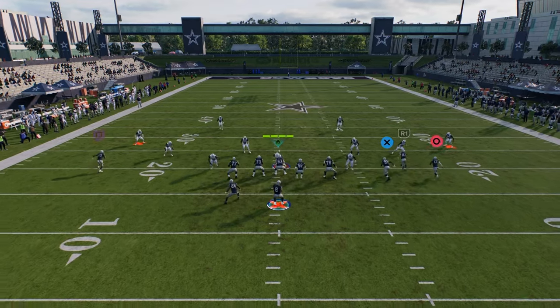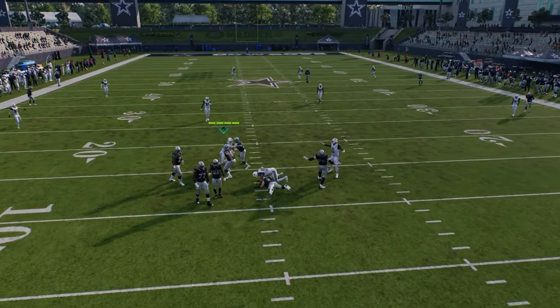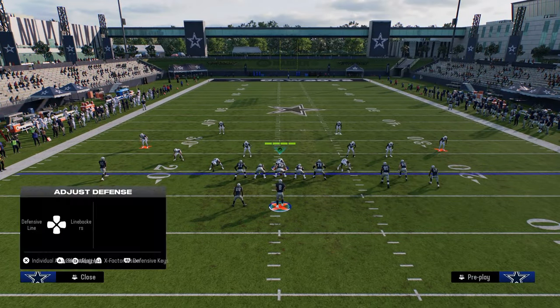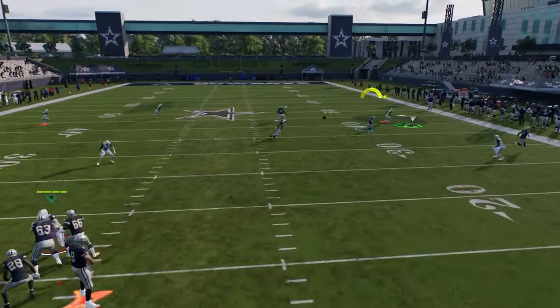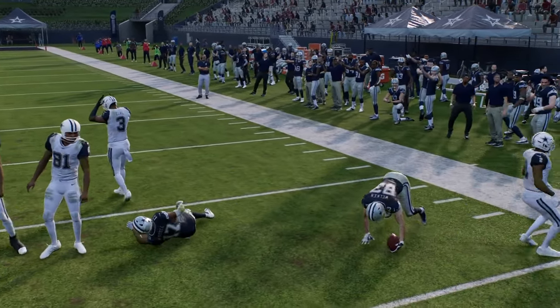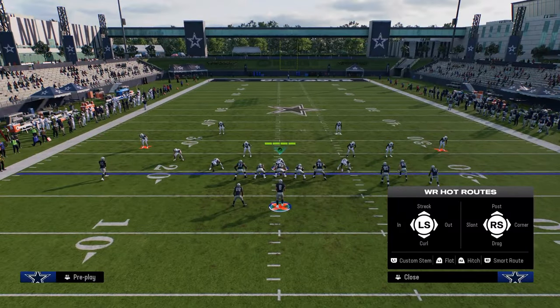You can still kind of force this corner route with the way aggressive catches work in this game. You throw it down and then you can AG back to the ball against that quarter coverage. What this does is it makes it a hard switch stick.